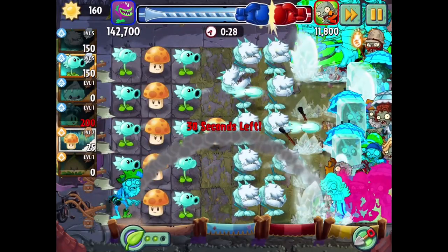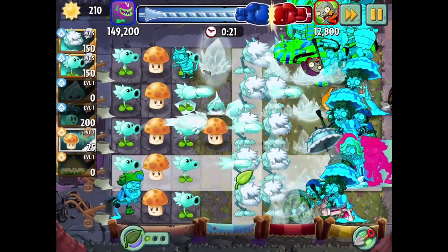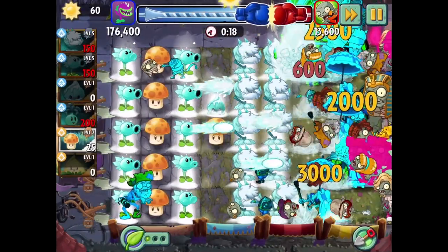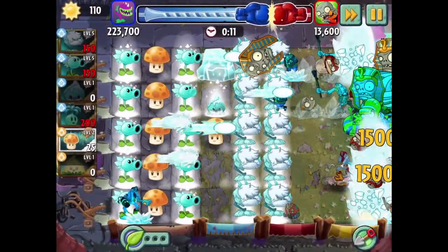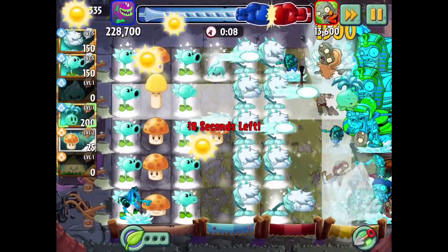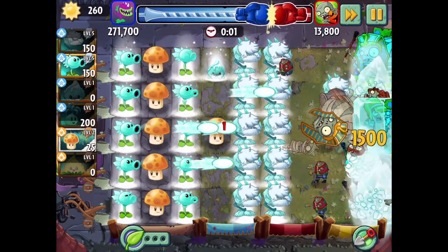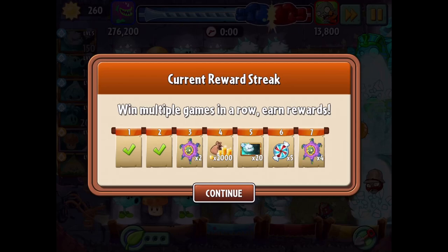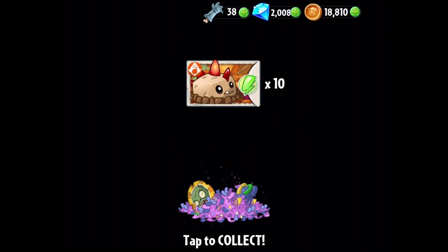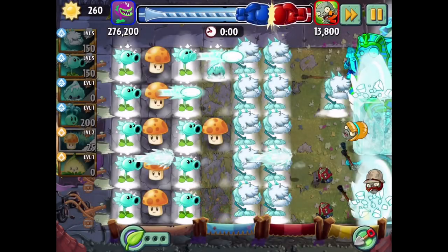So far, not so bad. We have 25 seconds left. We're going to go for this and then do it again, get some more sun, use it on the Icebloom over this way. I could definitely move the cold snapdragons a little more to the right, but 276,000 points isn't spectacular — it's a decent start. We got a clear win over the competition and a win streak. We're getting some piñatas — primal potato mine and caulipower. First round done; at least successful.